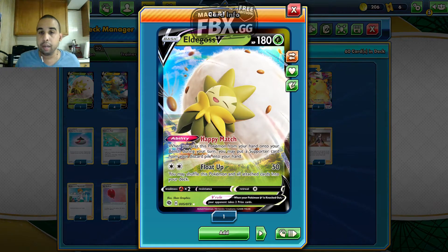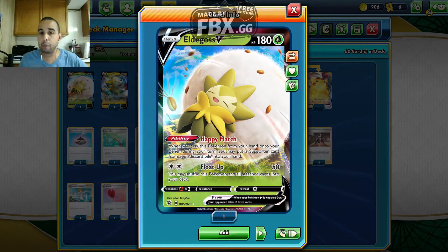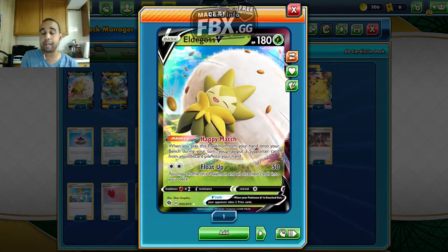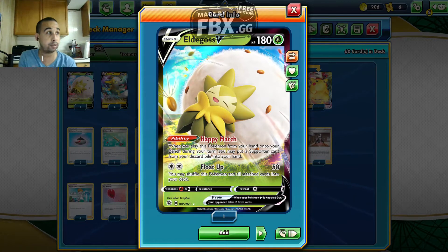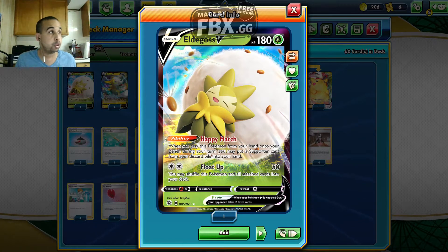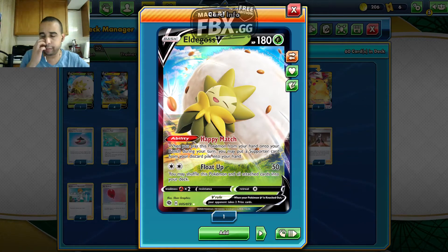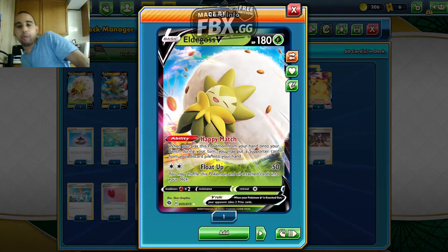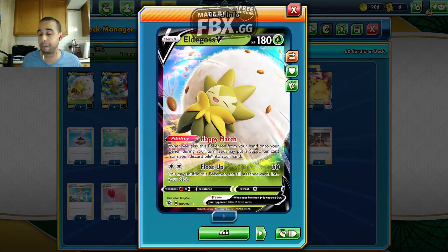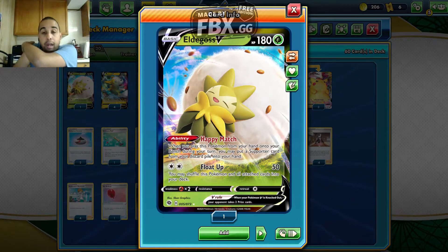We've got one Eldegoss — 80 HP, a Grass-type basic V Pokemon. That really cool Happy Match ability: when you put this Pokemon from your hand onto your bench, you may get a supporter card from your discard pile to your hand. It's a key support card always needed to finish the game, or if we don't have a draw supporter we need to get that draw supporter out. We can retreat the deck by drawing more cards.